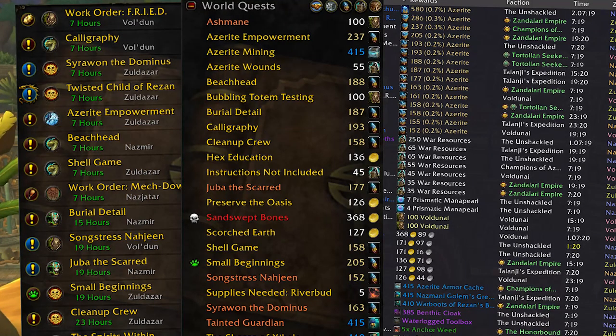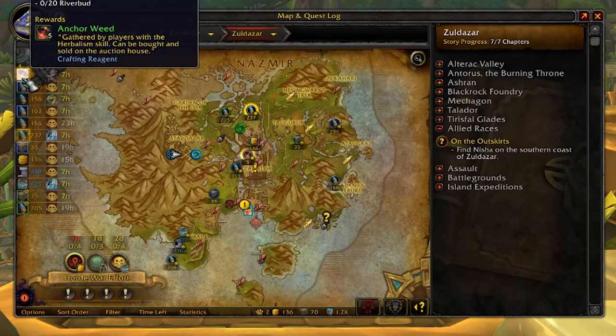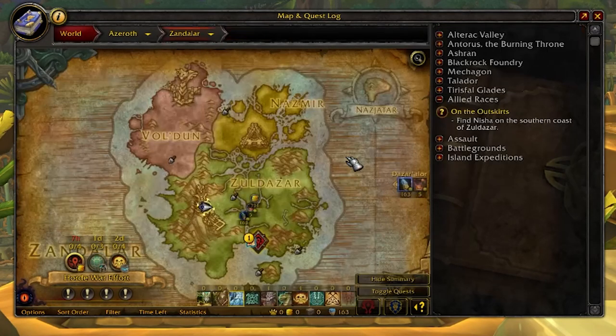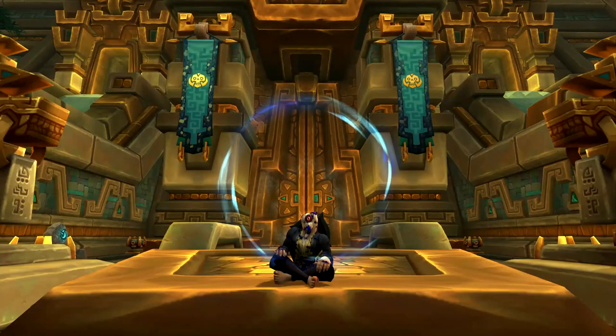I've tried them all — from World Quest Tab to World Quest List and Angry World Quests — but none hold up to what's tried, true, and most popular for a reason: World Quest Tracker. I don't need to read through a list of world quests. All I care about is the reward — what am I getting: gold, anima, a conduit? I see what I want, I click, and I go. Simple as that.